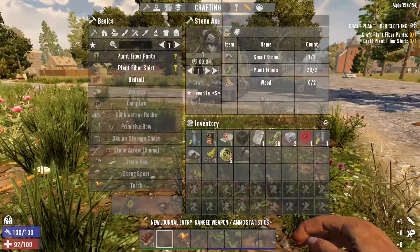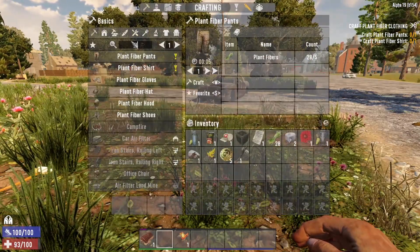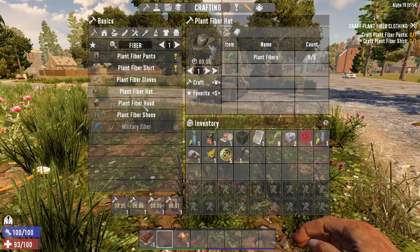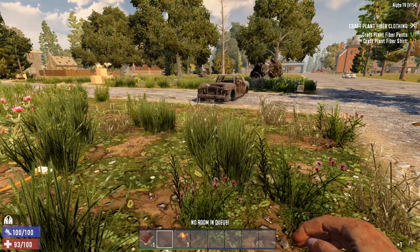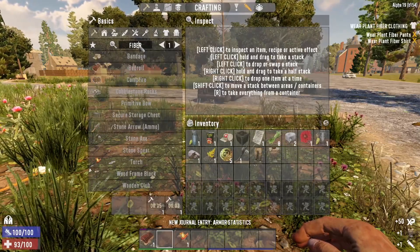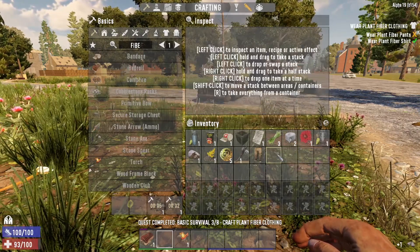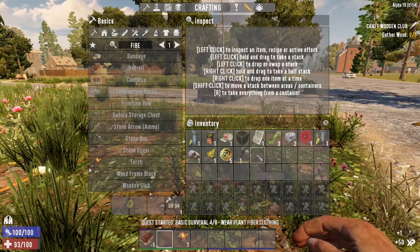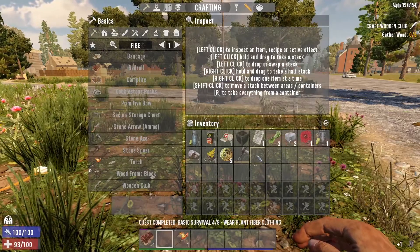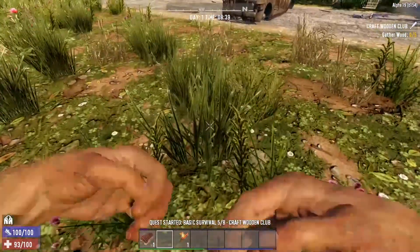We need to make our fiber clothes, so we're going to do all the fiber stuff — shirt, pants, gloves, hat, hood, and fiber shoes. Look at that — we're all dressed up. Now we have elemental protection. Nice.